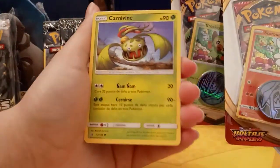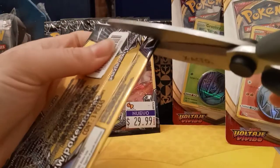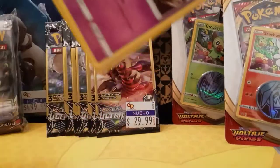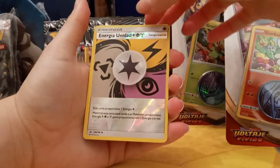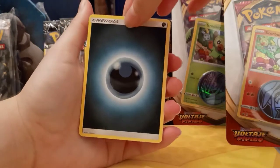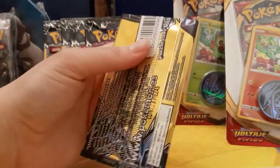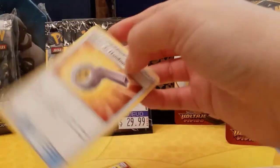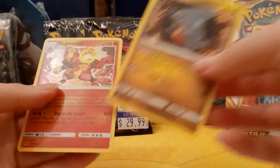Here's a regular Lickitung and a Carnivine. Next pack: we have Cosmog, a Reverse Energía Unida — Unified Energy, that's pretty cool — and a regular dark energy card. Next pack: oh, I think we lost a card in here. It was a Silvato de Handsome, and then a holo Magmortar and a Gible. We finally got a holo!